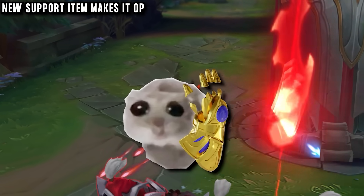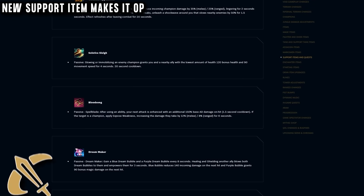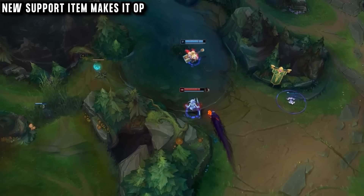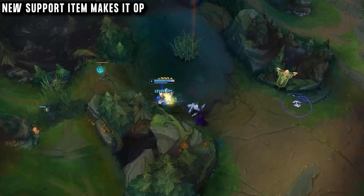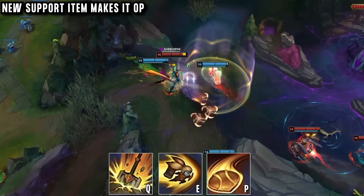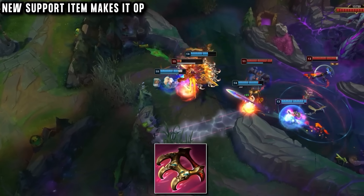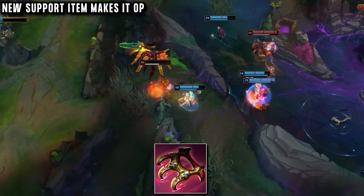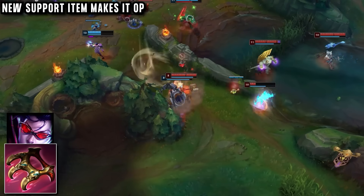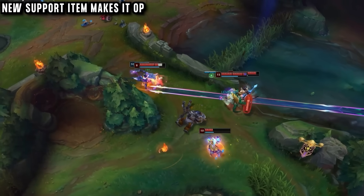He completes his new support item that really brings the build together: Blood Song. After using an ability, your next basic attack deals 150 base AD as physical damage, but more importantly it inflicts the enemy with a weakness effect for 6 seconds, so they take 5 to 10% increased damage from all sources — which includes both parts of Poppy's Q, which he can guarantee will land thanks to her stun. Blood Song is what really makes this build good; without it your damage is so much lower. It also amplifies your teammates' damage and has built-in damage reduction, making this pick less risky.